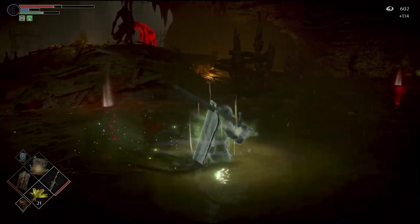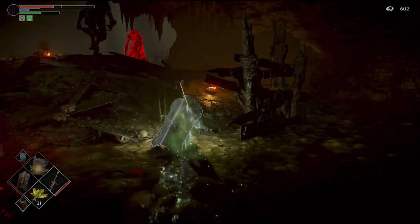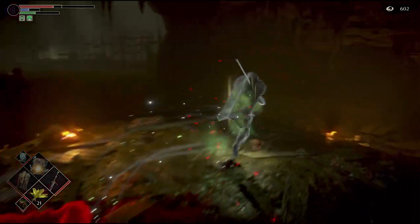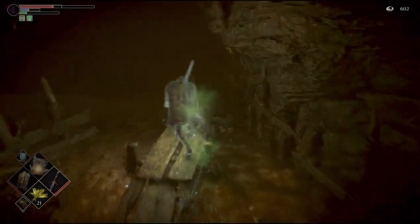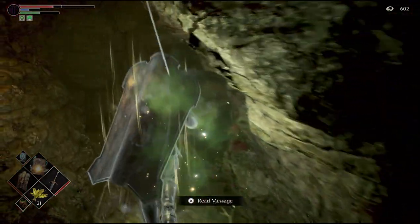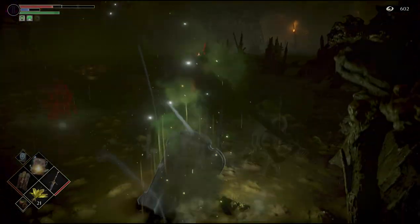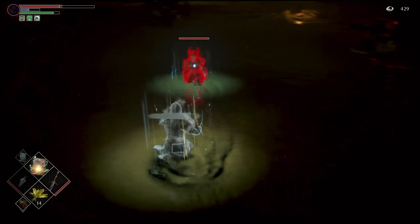After going straight, at some point you'll reach an island that has a couple of Depraved Ones. Stick to the right, sprint onto the island, go behind them, and get on the wooden bridge inside the tunnel. Keep going straight through the tunnel, and then to the right at a distance you'll see a black phantom on an island — that's going to be Selen.